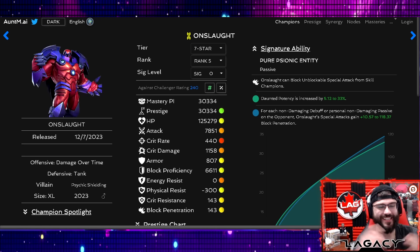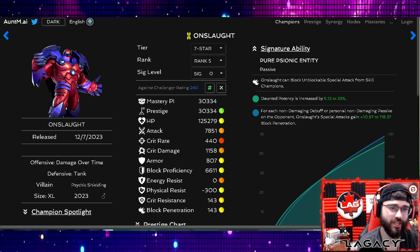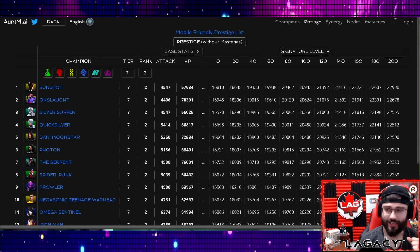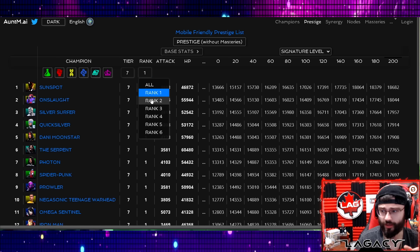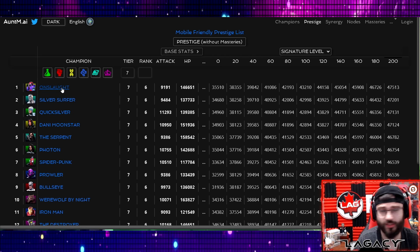What is going on guys, in today's video we're going to be focused on the best seven star in MCOC, which is of course Onslaught. The really cool thing about Onslaught is he has the highest prestige in the game — seven star rank one, rank two, rank three, Onslaught takes over. He's even above Surfer which is pretty crazy.